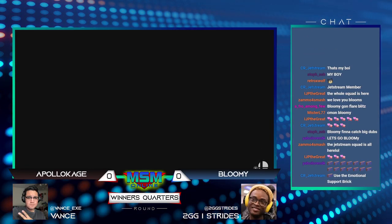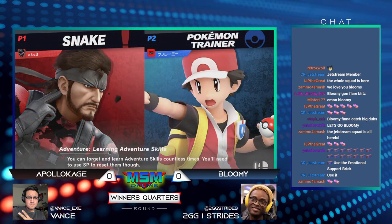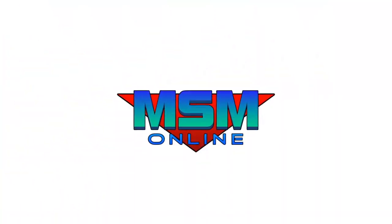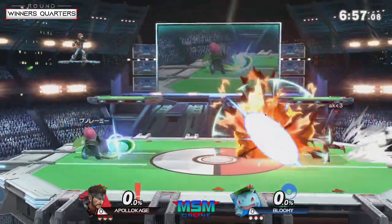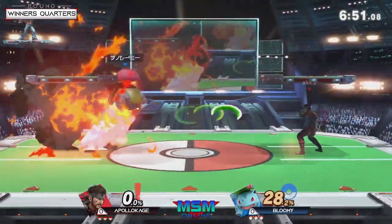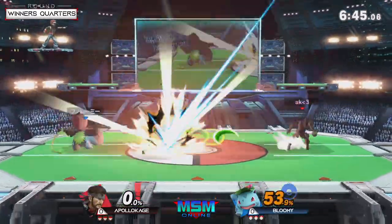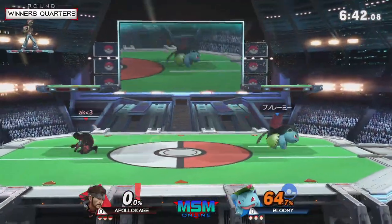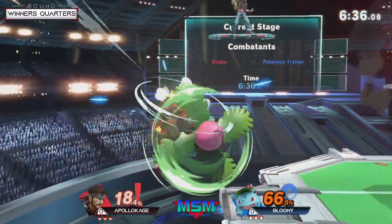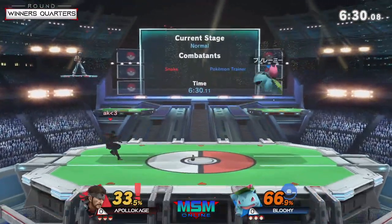This is a really good matchup for Pokemon Trainer, specifically Ivysaur. Ivysaur has really good razor leaf to blow up the grenades and can juggle Snake super hard. If Snake goes low he gets spiked. Squirtle can combo Snake pretty well but will die very early, so he can't make mistakes. Charizard is just too big and gets blown up too easily. Bloomy is on Ivysaur for good reason — he doesn't have to worry about interacting with C4, grenades, or any of that. Razor leaf is one of those great tools in the neutral to just break through.